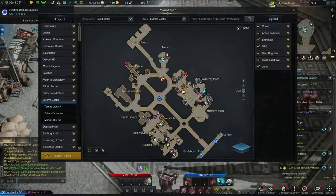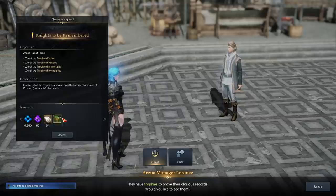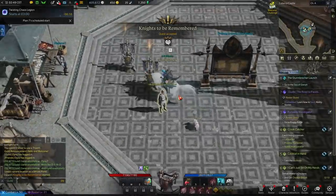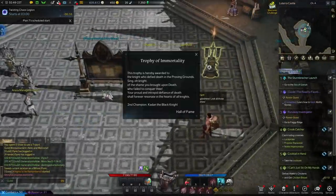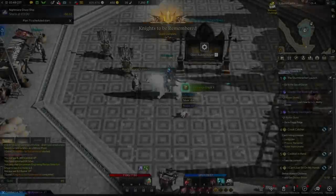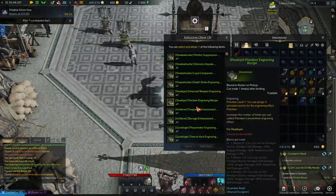Where do you actually get the books? You'll get them as single books, bags full of books, or chests full of them from various content: main quests, daily login rewards, region rewards, and specific side content. I strongly suggest not blindly using or opening them until you're certain which traits you actually need for your character and build, because maybe your alt will need it later. Do some research on your class and only activate the ones you're going to use.